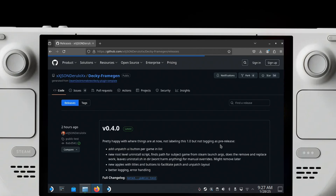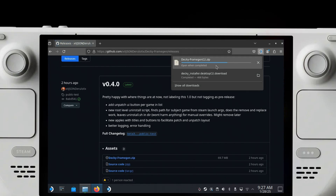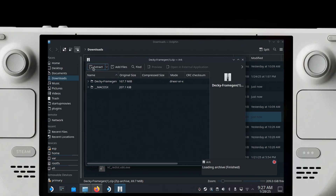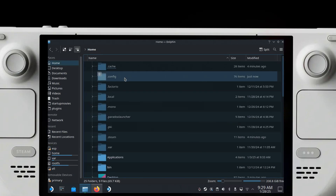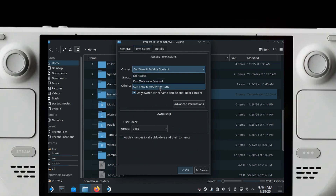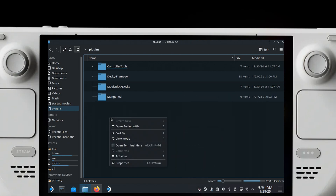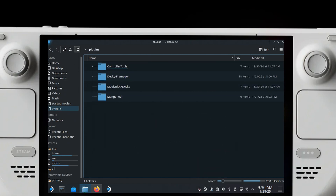You have to install it manually and not through the official Decky store because this is still in beta and hasn't been officially uploaded yet. The developer has requested an upload and it's up for review, but for now you have to manually install it. Once you download and extract it, you have to put it in a specific folder called Homebrew, located at home/deck/homebrew. If you don't enable the right permissions — specifically 'can view and modify content' for all the dropdowns and 'only owner can rename' — you won't be able to paste the folder. Close the file explorer, reopen it, go into homebrew/plugins, and paste the Decky Frame Gen folder there.